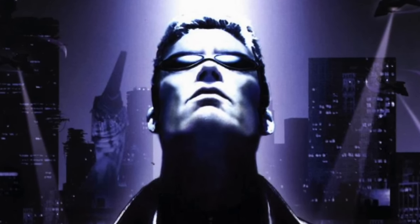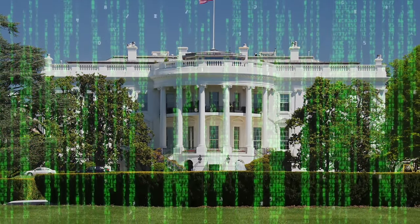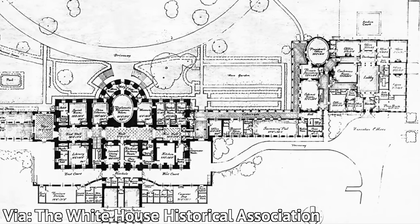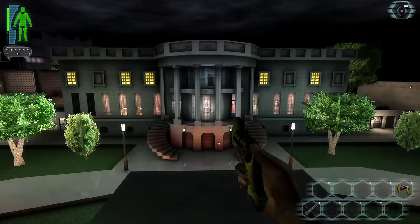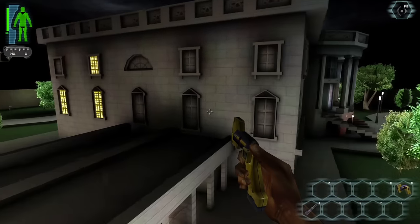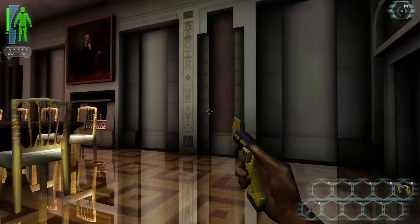At number six is Deus Ex's White House. One of the first levels designed for the original Deus Ex ended up being one of the first levels cut. The mission spawned from a simple idea: the game's director, Warren Spector, wanted to fully recreate the White House and let the player explore it using actual White House blueprints. They recreated the space as best they could. For years, fans speculated the level was cut because the Secret Service put a stop to it, but the actual reason was a lot more mundane — it was too big for the game engine. Certain large levels had to be split into separate sections, but Spector felt the integrity of the White House level would be ruined if they split it up, so they just cut it.